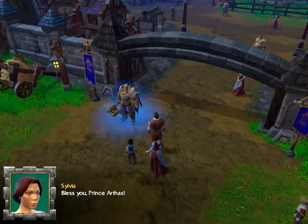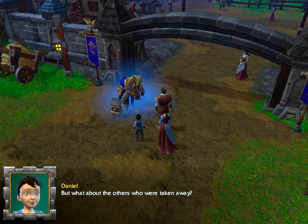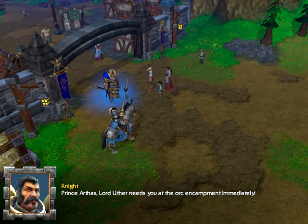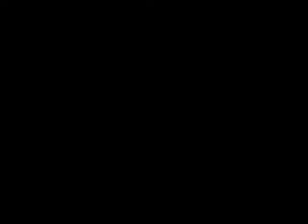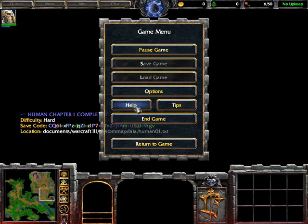'Bless you, Prince Arthas. But what about the others who were taken away?' 'Don't worry son, we'll find them and bring them home safe.' 'Lord Uther needs you at the orc encampment immediately.' 'Never a dull moment — let's get moving.' Things are slower with Reforged. That's the end of that cutscene. There's also a save-code mission that can save all your data.